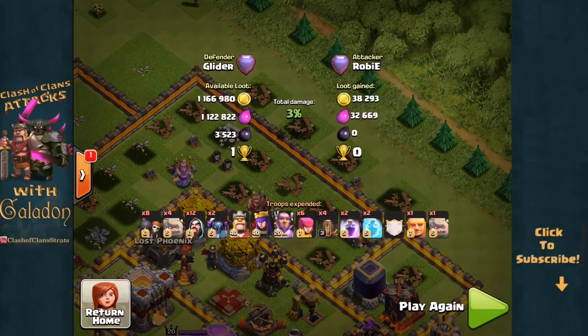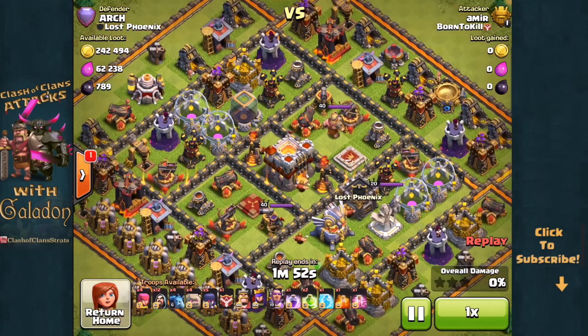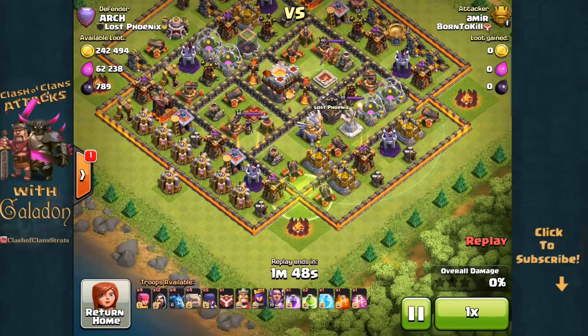A desperate attempt with those last archers, but it's just not going to happen. Roby from White Soldiers is going to have to walk away after vomiting his troops on the screen, with 10 fewer trophies. We'll move on — here we've got another defense from a Lost Phoenix member: this is Arch of Lost Phoenix.